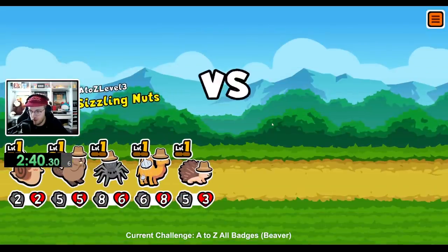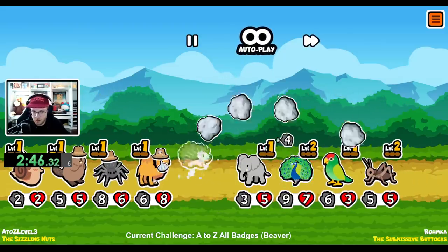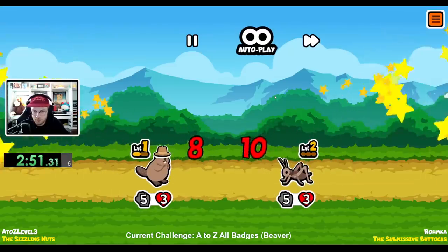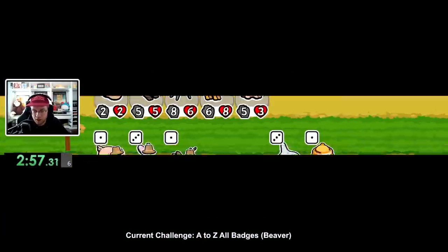So all the zombie units are a part of the percentage, except for the sloth. The sloth doesn't show up in achievements anywhere. I think just because they don't want to encourage people to keep abandoning trying to find the sloth.